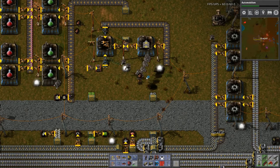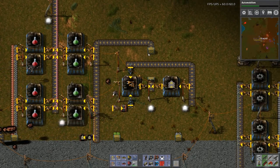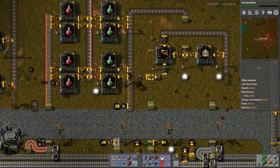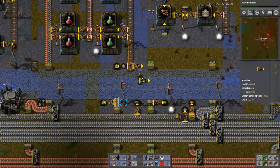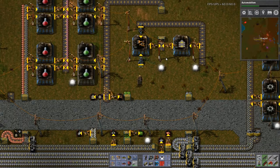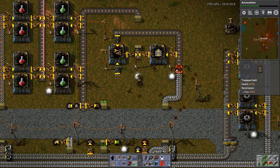Working with this again — what did I want to do here? I need to get the green circuits to the north. That's what I wanted to do — that's why I needed this. Why is this here? Because that was this. Where's my passive provider? We're going to limit that to 50 again. There we go, that's much better. So this needs to snake over here to start production of these again.